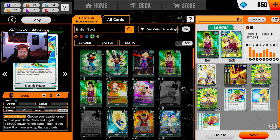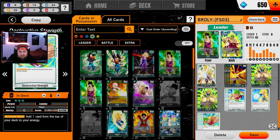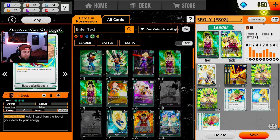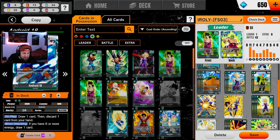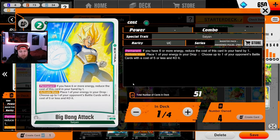We're running four Brolys — no brainer. I'm running three Gigantic Meteors — when you have six or more energy, that 25k boost is nuts, and you can always keep one energy up to use it. It's a great way to close out the game. Of course, I'm running four Destructive Strength — this is the main card you need to get as fast as possible to ramp. It's the main reason we run Goku and Son Gohan as searchers, and Android 18 as a drawer.